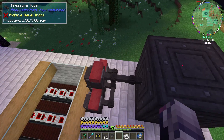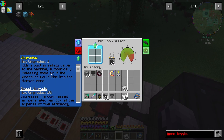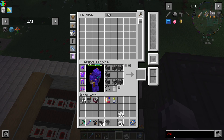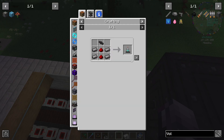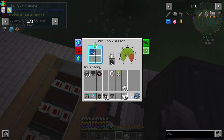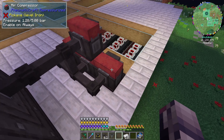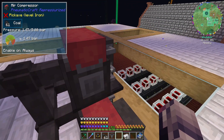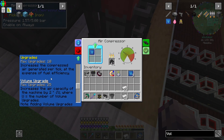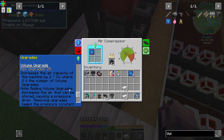So that's pretty cool, right? What other upgrades can we get? Security, speed, volume. How do you — what is a volume upgrade? Is this thing right here, which requires air canisters? Can I grab a couple of these? And actually holding shift shows you. So in the upgrade for this — by two square U, where U is the number of volume upgrades. Note: adding volume upgrades increases the air that can be stored, causing a pressure drop. Removing upgrades keeps the pressure constant, losing air from the machine.